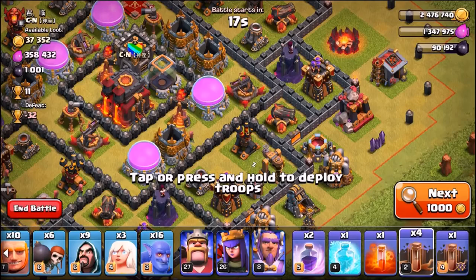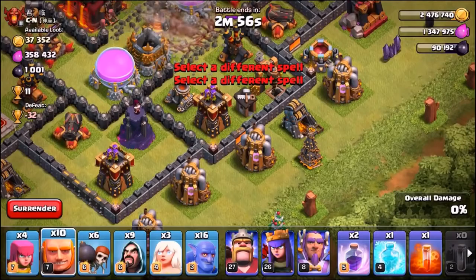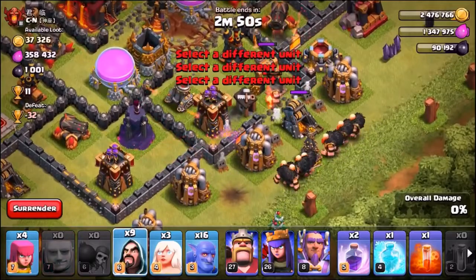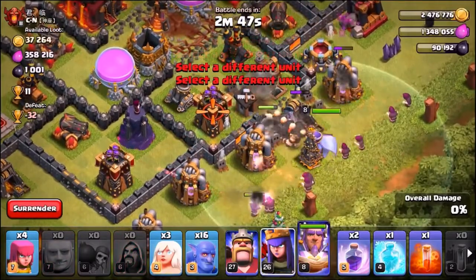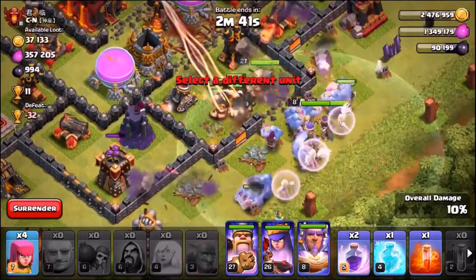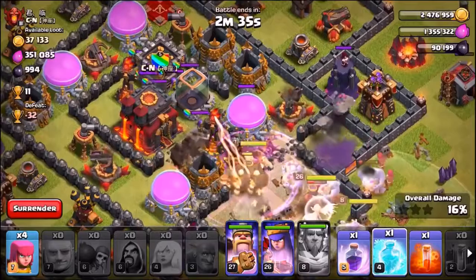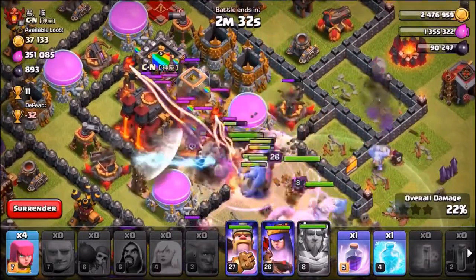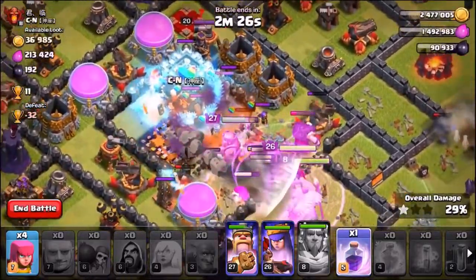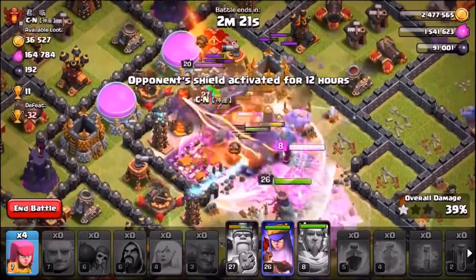We've got a bowler healer attack strategy ready to go. Dropping down the earthquake spells, sending two giants to distract, and there go the wall breakers. Dropping in the rest of the giants, following up with the wizards, sending the heroes, and funneling the bowlers into the center. We're not really trophy pushing — just maxing out our base. All we've got left to max are the brand new level 14 archer towers and the level 9 mortars. We're going for a two-star, targeting 70%, which secures the 100% loot bonus.